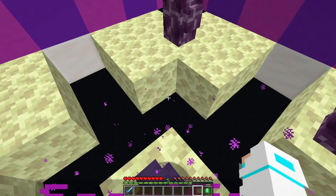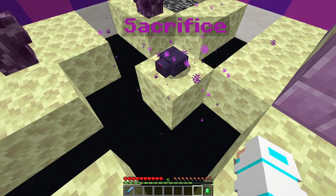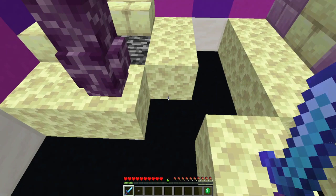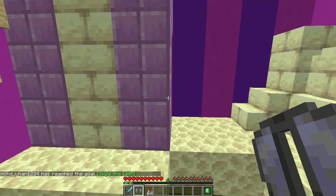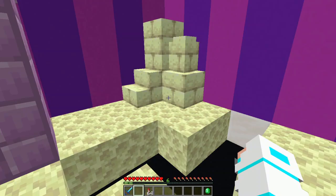It says 'sacrifice,' so I will die, right? What should I do — beat him with my sword? Yes! Now I got a button that I think can be placed on bedrock. Yes, this can be placed on bedrock! Now I need to go to the elytra. I have an unbreakable firework rocket, so I should wear the elytra and jump from here.